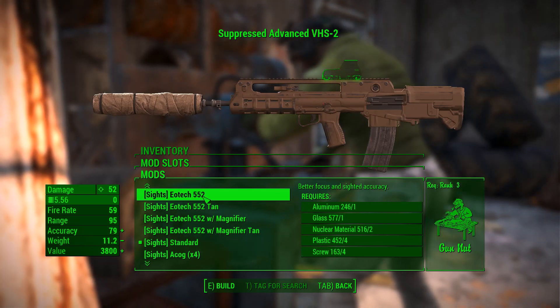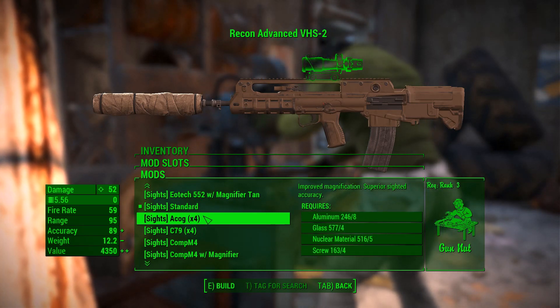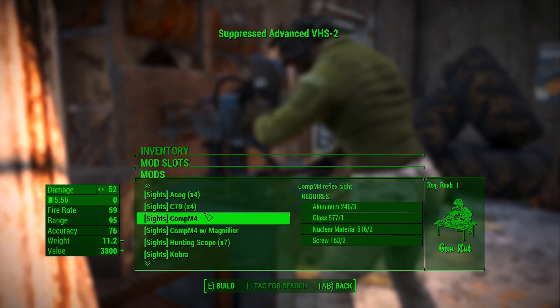There are 21 different optics options. Some of them are the same sight — they just have a different color or magnification level.